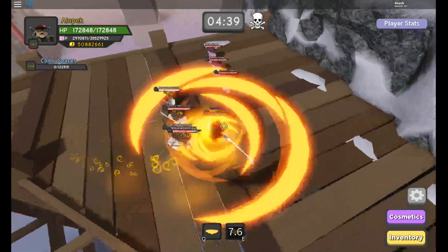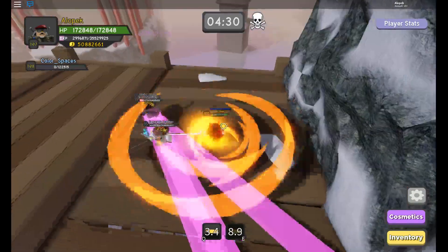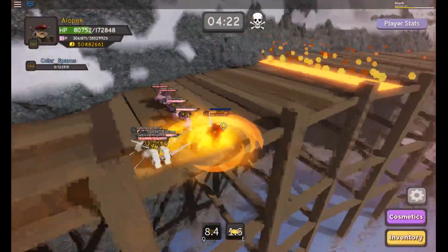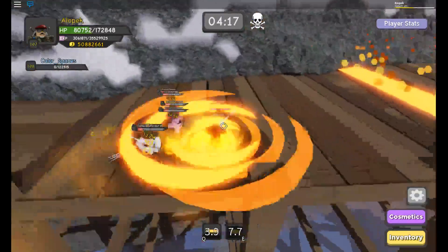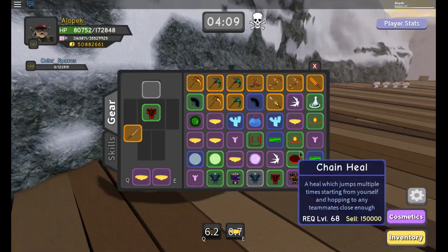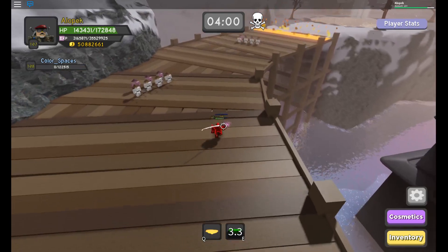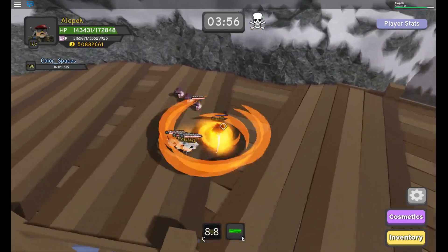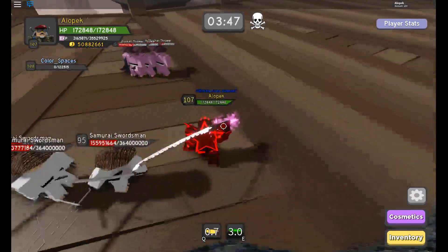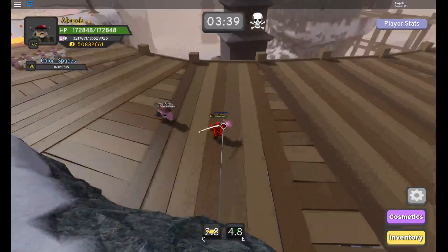For right now, everything else has been patched. There used to be a glitch for the last boss, but that one's been patched — where you could just hug the wall and the boss would never hit you. But there's still one thing you can use: if you're in the bottom left corner from where you enter, even if it uses its beams, it can't hit you. You have to be fast and avoid the spinners. But the last boss is pretty easy to dodge. Just use the ancient golem glitch while you still have time, because they're probably going to patch it soon — as soon as they see this video, they're definitely going to patch it.